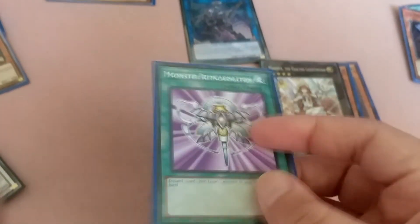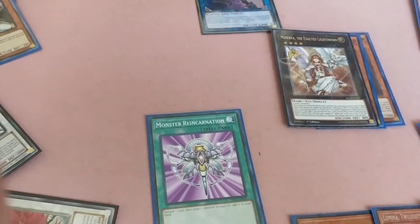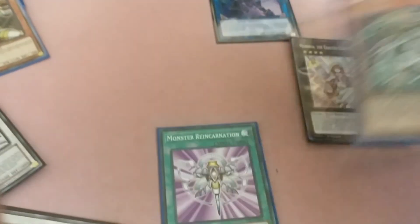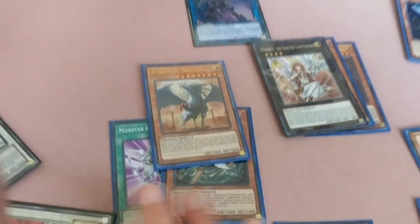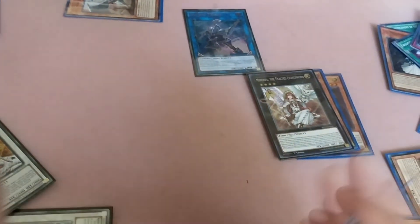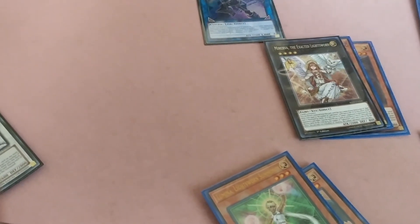You have Monster Reincarnation — if you threw away Judgment Dragon and need it back, or BLS, whatever — Monster Reincarnation: throw away whatever card you don't need. If you have three Lightsworns in the graveyard but need Judgment Dragon for the fourth, throw away Lumina with Monster Reincarnation, get Judgment Dragon, and now you have four different names in the graveyard — special summon Judgment Dragon. That's why this deck is fun. Lightsworns depend on the graveyard, Twilight Sworns depend on the banished zone — they work well together because they're Light and Dark. Even for BLS, remove a Light, remove a Dark, special summon it.